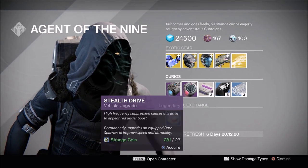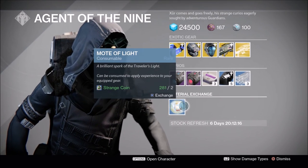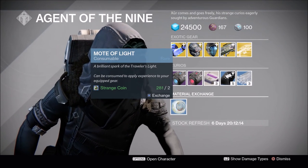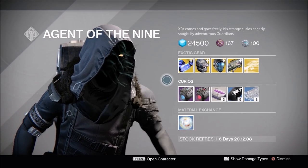We have Plasma Drive, Stealth Drive, Heavy Ammo Synth, 3 of Coins, and Glass Needles, along with Motes of Light and Strange Coins. So this weekend looks pretty decent — nothing mind-blowing.